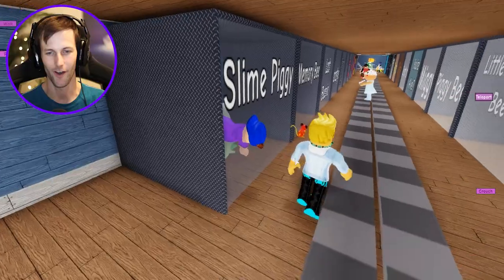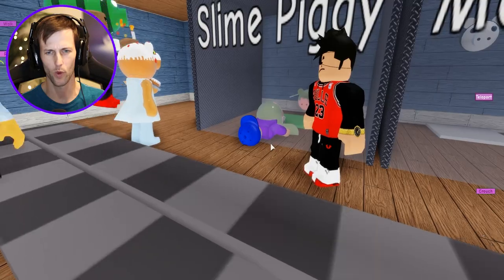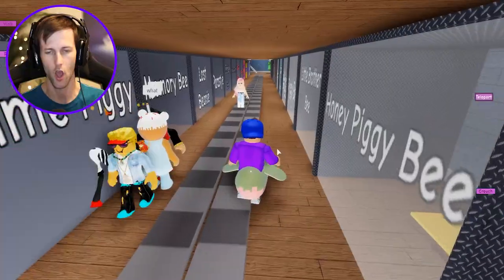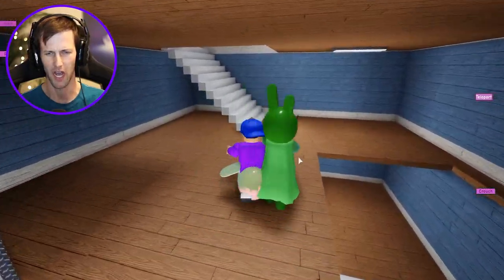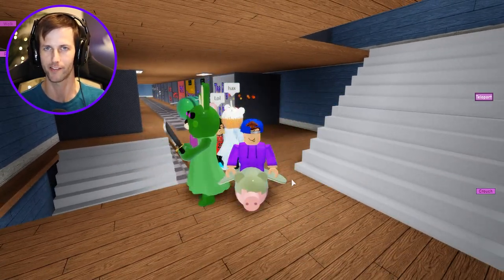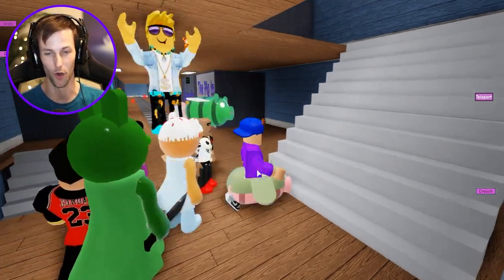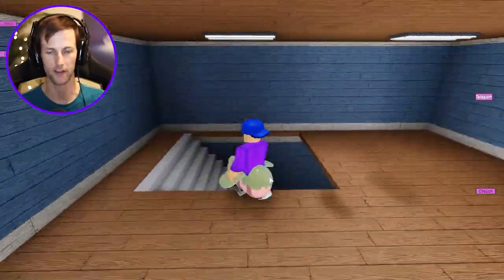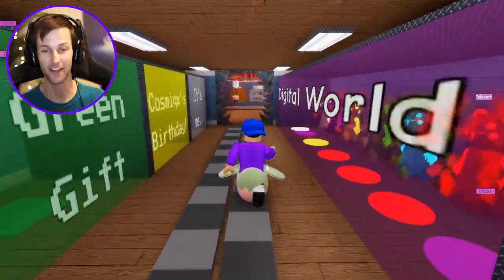We got the slime piggy — reset the character so we can grab it. There it is! Wait, what's happening — why am I on top of it? Am I riding it? Is it supposed to be on my shoulder? Everyone's saying 'lol' — I don't think this is what it's supposed to look like, but it looks kind of cool like a little costume!